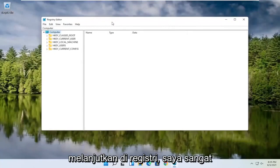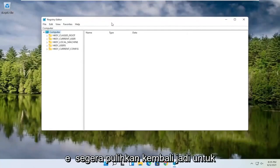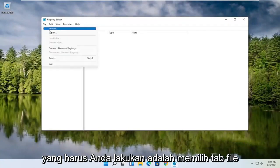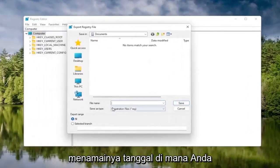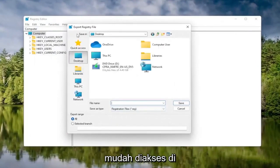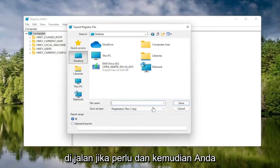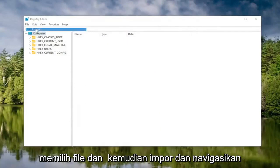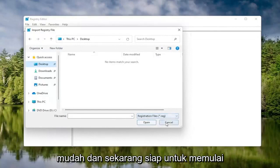Before you proceed in the registry, I would highly suggest you create a backup of it, so if anything were to go wrong you could easily restore it. To create the backup, select the File tab and then Export. Name it the date you're making the backup, set Export Range to All, and save it to a convenient location. To import it back, select File, then Import, and navigate to the file location.